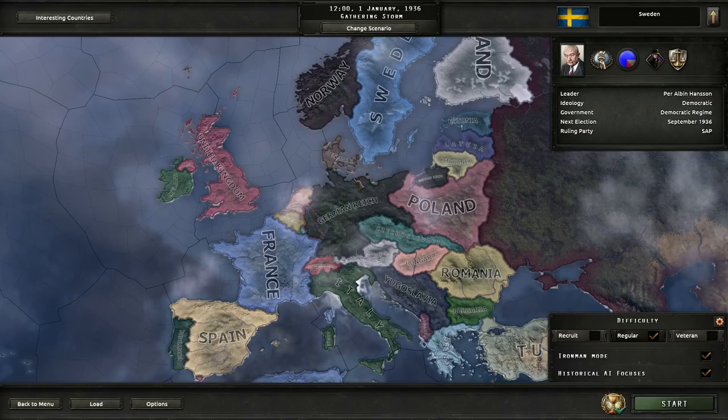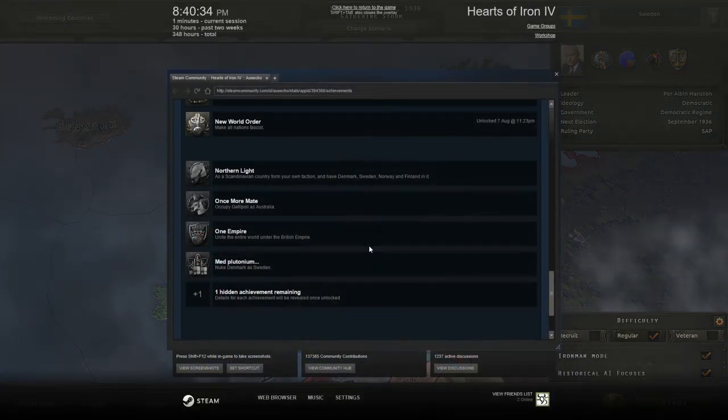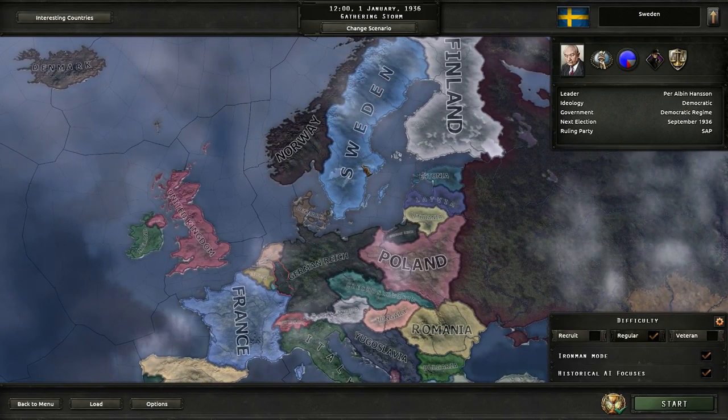G'day and welcome to the start of a new Hearts of Iron 4 campaign. We're gonna do an achievement run here. We're gonna play as Sweden and go for the Med Plutonium and Northern Light achievements, one or the other. Probably won't be able to do them both. We'll see how it goes. I get the feeling we're gonna be overrun by the Soviets. But Iron Man is on, let's start.